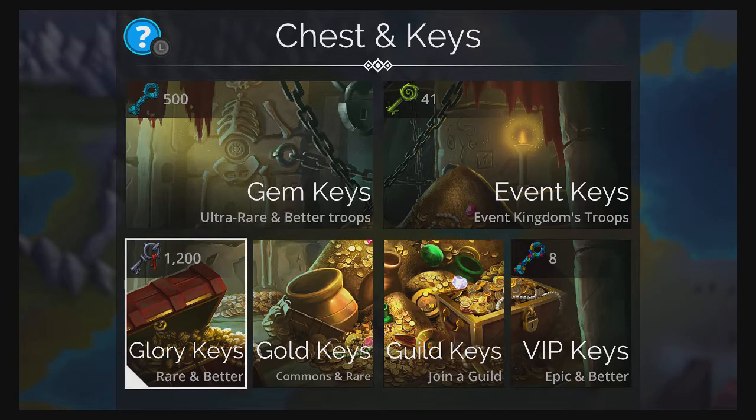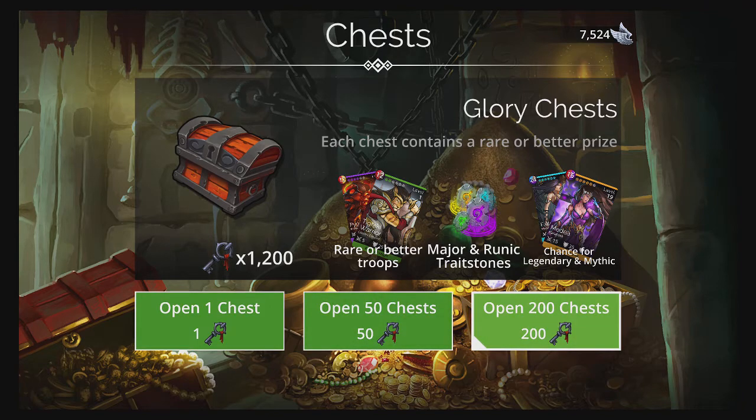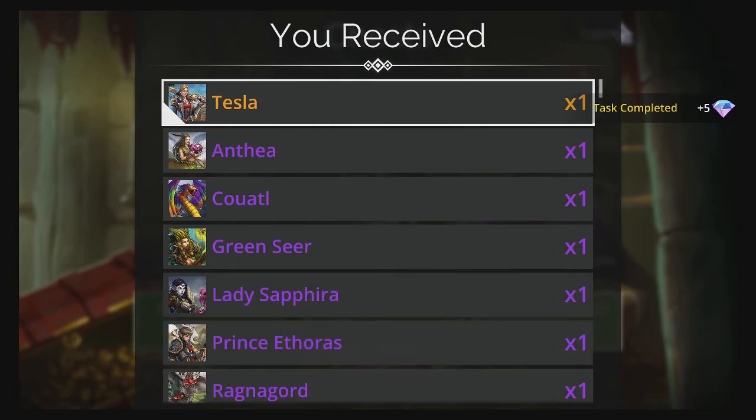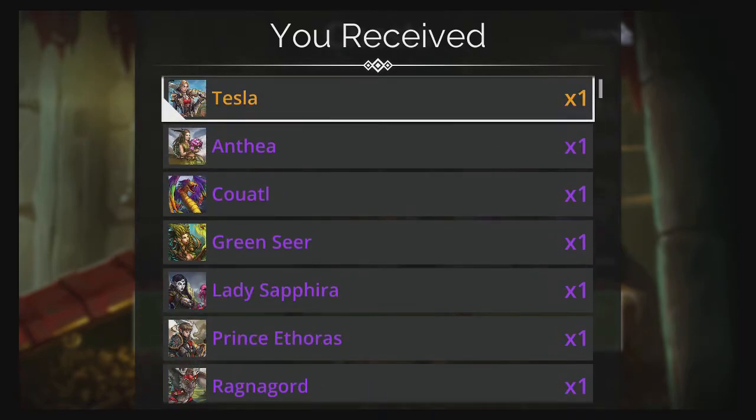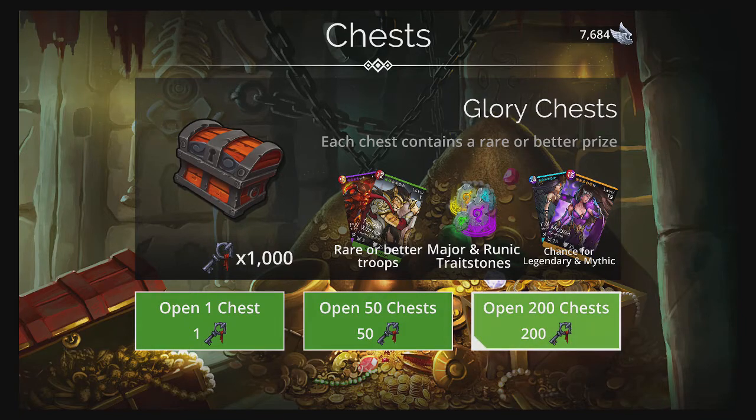Nothing there. How shall we approach this? Let's drop 200 first to bring it down to a thousand. Let's see if we get anything special. Hey, I got another Tesla — I only had one copy. And some resources.